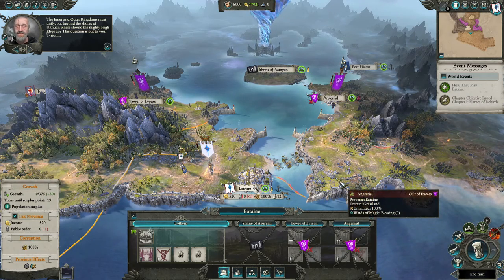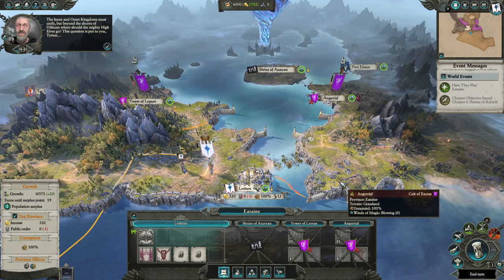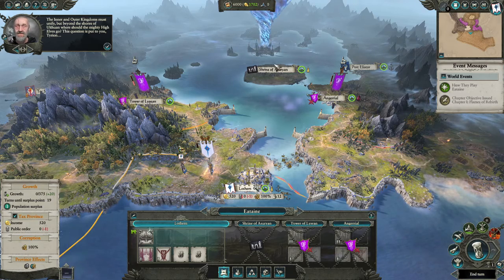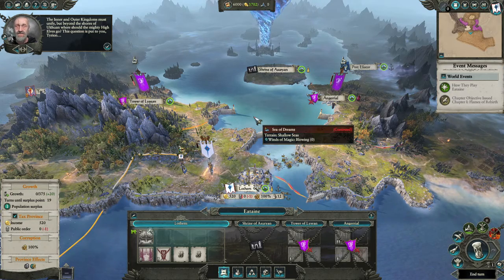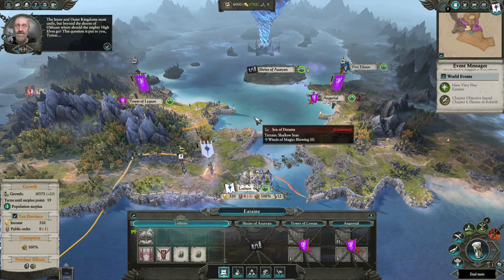It then cycles through all the AI factions. The AI factions get to make their movements, move their armies, maybe attack you, maybe not, maybe retreat, build up their settlements, search ruined settlements, move their heroes — and then their turn is done. Then it moves on to the next, and the next, until it comes back to you again.